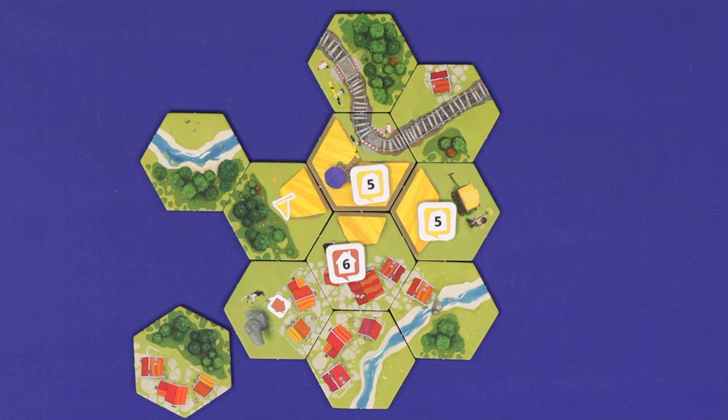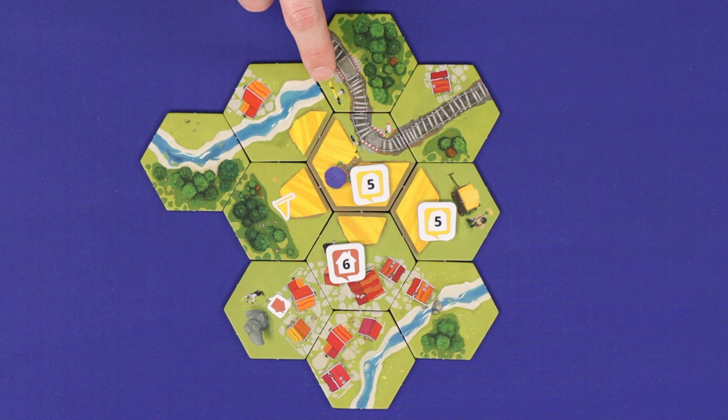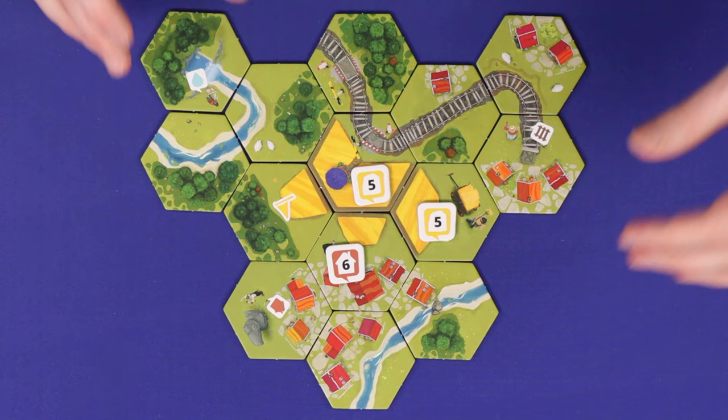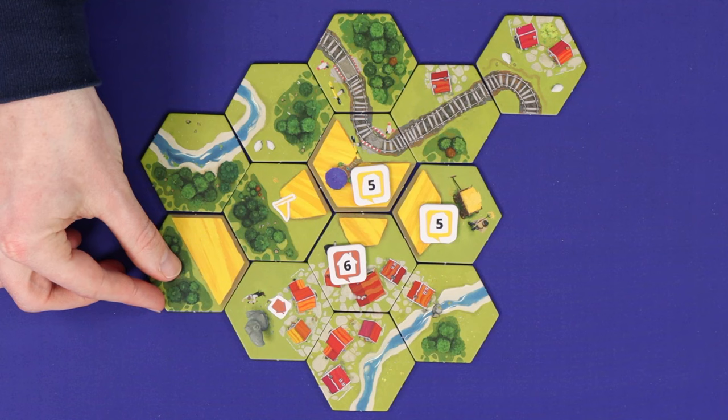Streams and railway tracks must be continuous, so there cannot be a placement where a stream reaches a non-stream edge on another tile, nor a railway connecting with a non-railway edge. These placements, on the other hand, are legal. If a stream or railway finishes within a tile, that is okay. The same restriction does not apply to the other three types of features — the villages, the forests, or the grain. You may freely join non-matching edges together for these features.